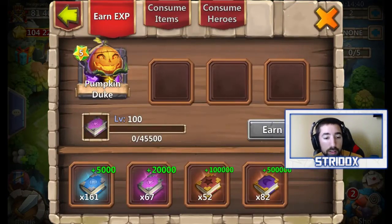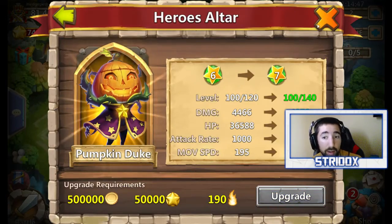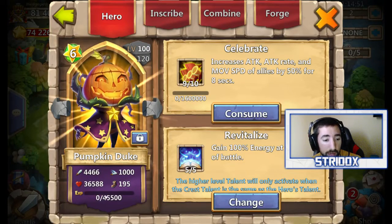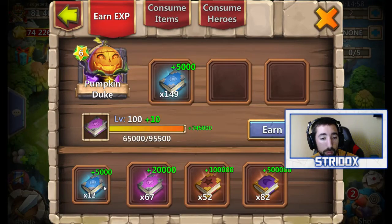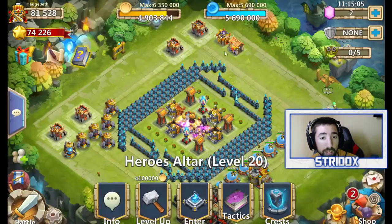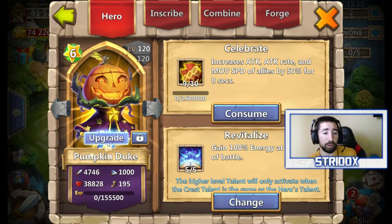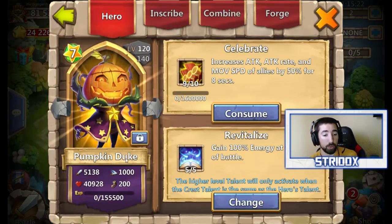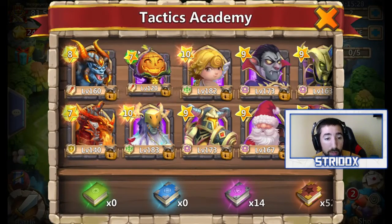Level 100 — let's take a look at him now. His health is going up, his attack is going up. He's at 36,044 now. Let's go ahead and level him up to 120. Oh my god — 47,000 health and 38,00 attack at level 120. Let's upgrade him one more time — 40,000 health, 5,100 attack. Oh my god at level 120!